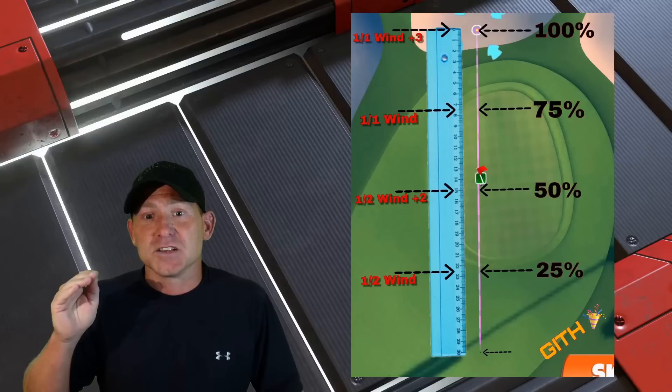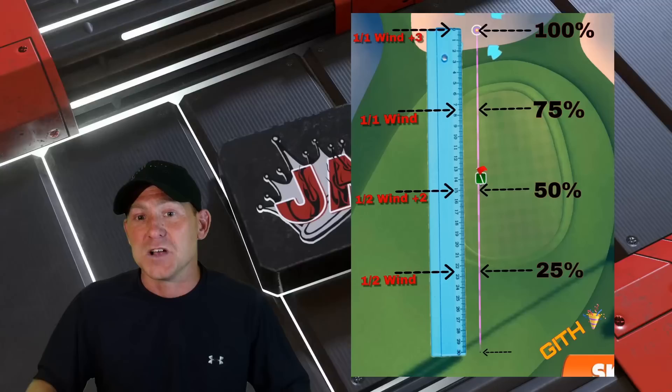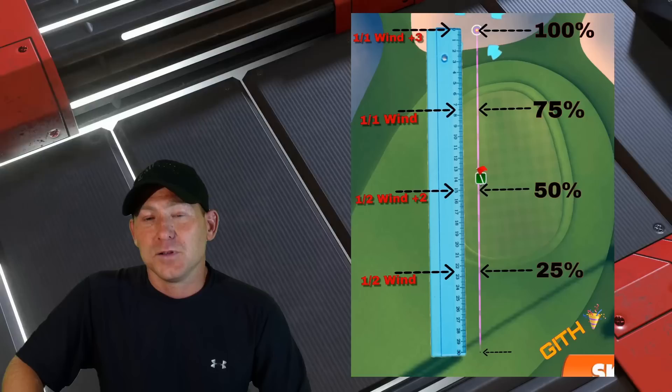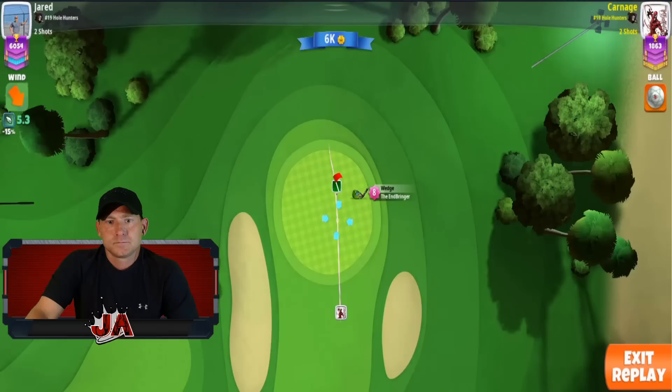Always put it at one of those points — 25, 50, 75, or 100 — and use the chart. If you're landing at 50% you adjust one half of the wind plus two rings. So if wind is 8, that's four plus two = six rings. If landing at 75% Inbringer, adjust one-to-one with the wind. At max Inbringer landing and spinning to the hole, adjust one-to-one wind plus three rings. I'll show you some videos to illustrate exactly what we're talking about.